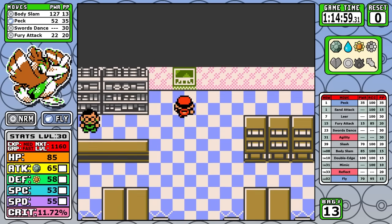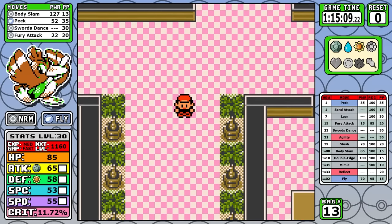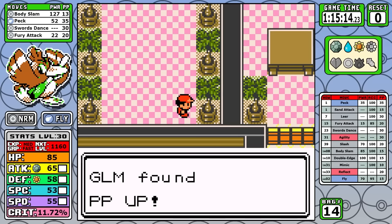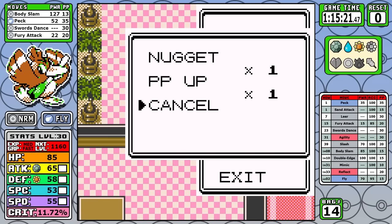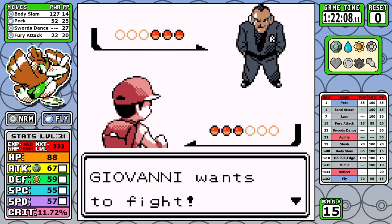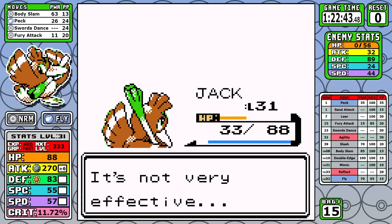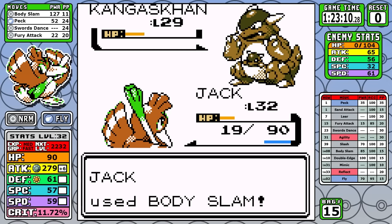I immediately hit up the Rocket Hideout, and outside of the high money items, I do actually pick up a PP Up for Body Slam today, because Farfetch'd is going to rely so heavily on this move that adding a few more uses to it really smooths out the run. As far as Giovanni goes, it's kind of just an easier version of the Self-Destruct Hiker since not all of his Pokemon resist Body Slam.